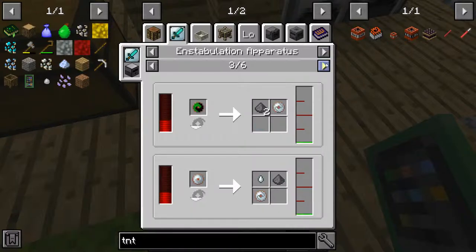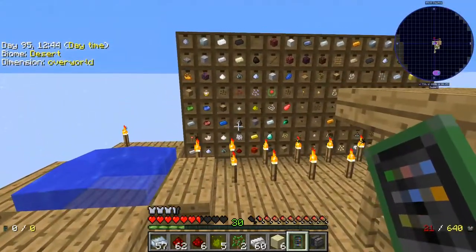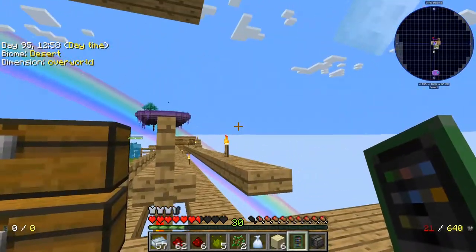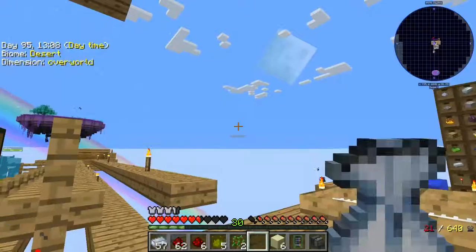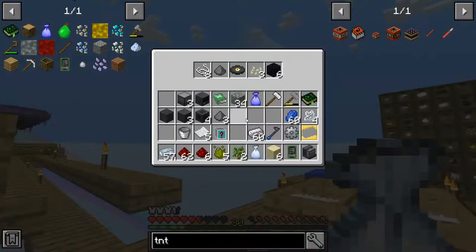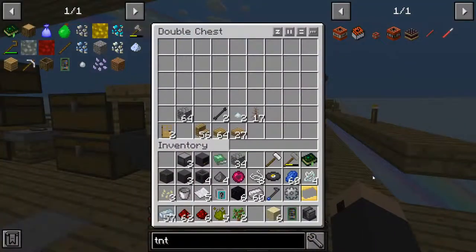Wait, what is that called - Instabulation Apparatus? I like the name but I'm probably not gonna like building it. Oh, loot bags! We didn't put any loot bags on the board but we do have loot bags over here. Opening them - got a bucket, one gunpowder... we actually need two. Ender pearl - we do need that for stuff. Alright, that ought to do it.